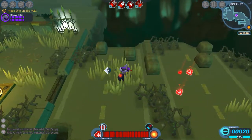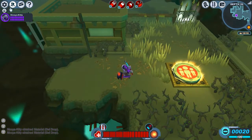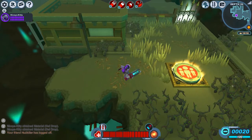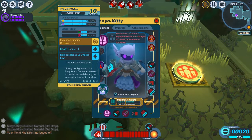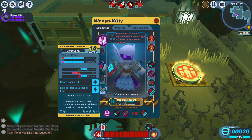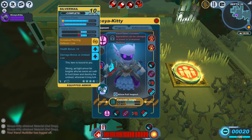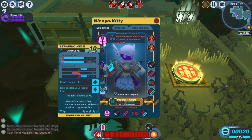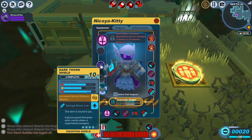I didn't go through my gear setup, but this is my Dark City set. I was thinking of my slime set. Anyways, I do have the Silver Mail, which protects me from poison, and the Serapical, which also protects me from poison. This one's got some piercing protection. And I have my Dark Thorn Shield.